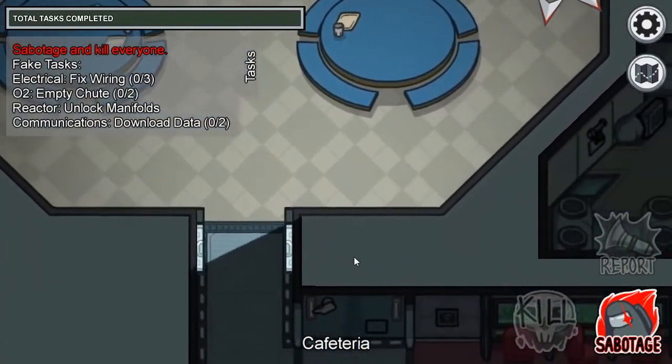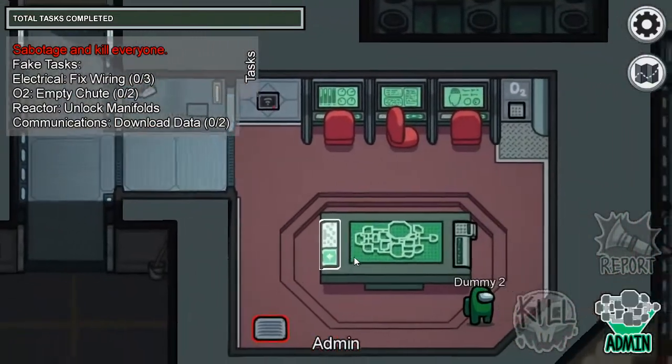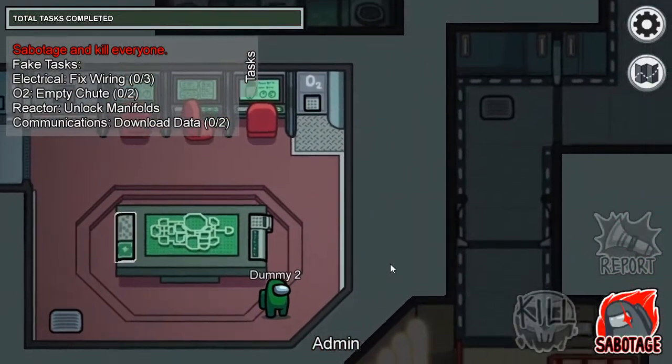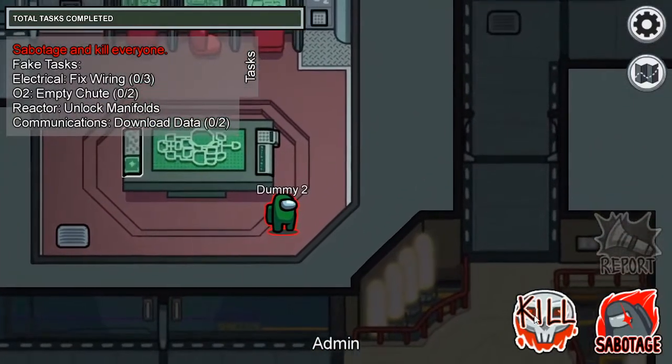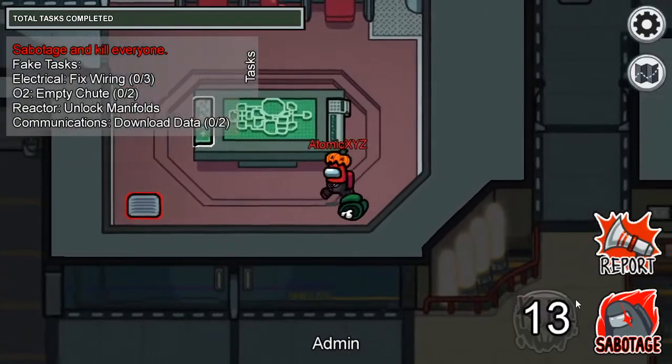You can even sneak into rooms with this since you're an imposter — you don't really want to be doing tasks. And as you guys can see, if this was a real player, the dummy would not be able to see me. So I'm just going to click on kill — and there you go. He did not suspect a single thing.